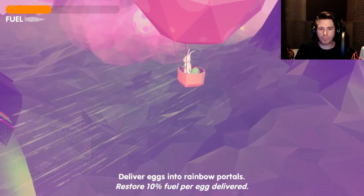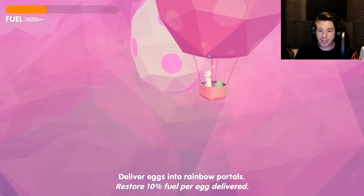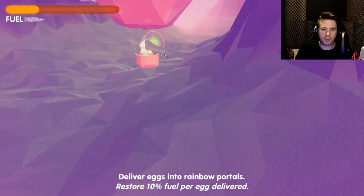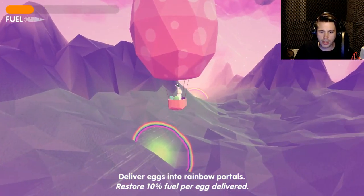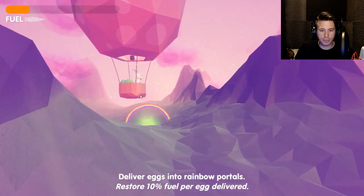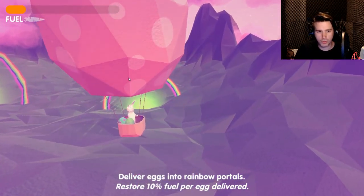Is this how the Easter bunny gets his eggs? I thought he was mostly about hiding them. How do I know if I have collected an egg? I was basically inside that egg. This one we're getting — and he puts it in his basket thing. That's kinda cool.